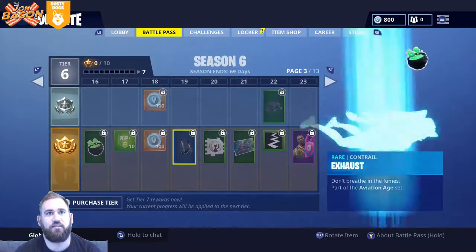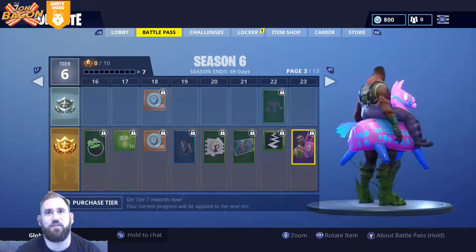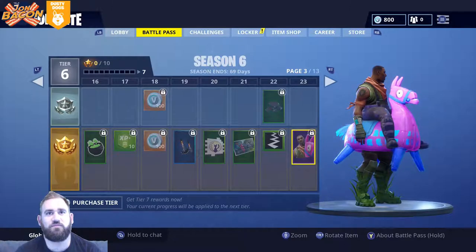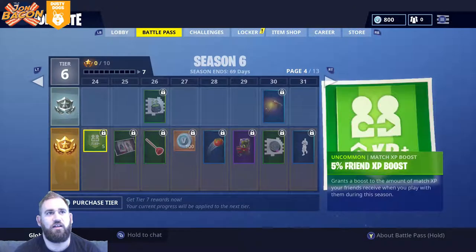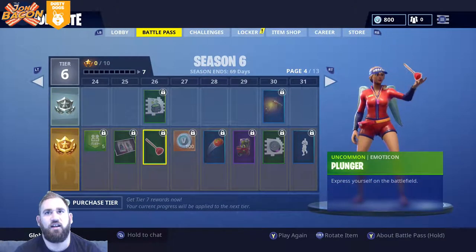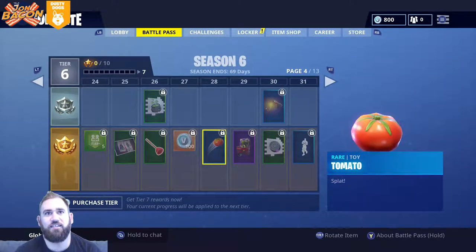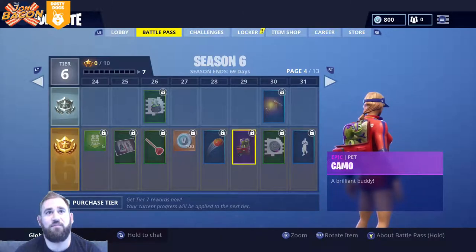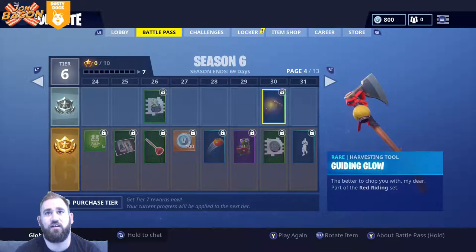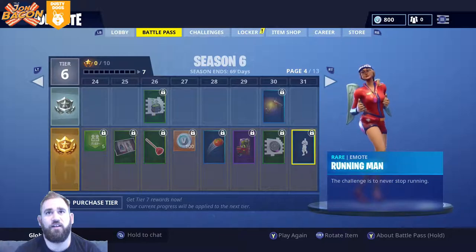Giddy Up - yeah, this is a skin with you and a llama, that's pretty cool. Five XP boost, DJ Yonder, plunger, GG potion, a tomato that you can throw at people. There's a chameleon on the back - that's cool. And hole cover, guiding glow which is an axe, and then Running Man is a dance.